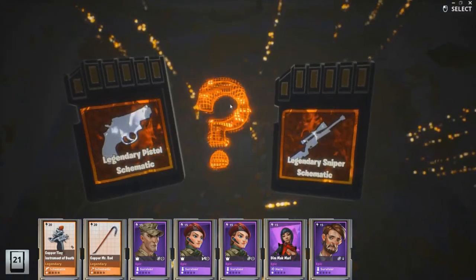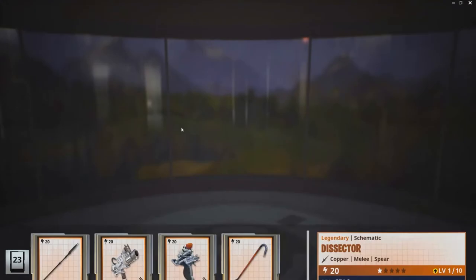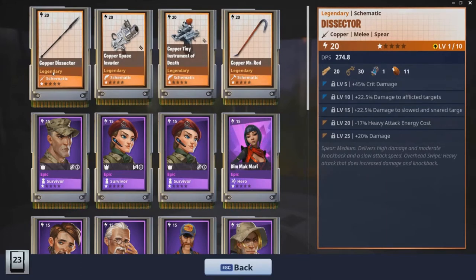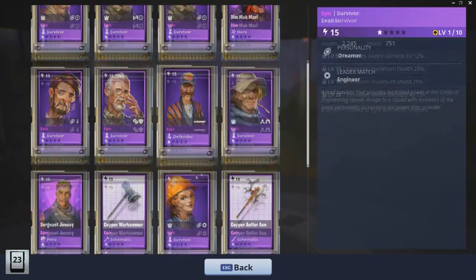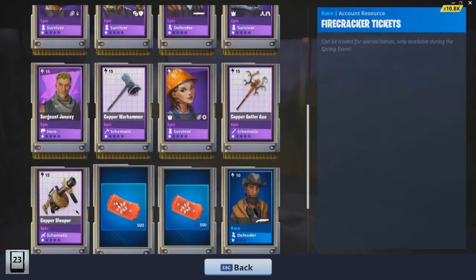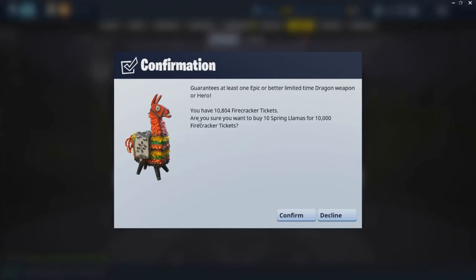I got the legendary mini instrument of death. Pistol and sniper again — we'll go pistol again, maybe I'll get something different. I got the invader space gun — the space invader. So my legendaries from this were the copper dissipator, which I think is the blood letter opener's highest form, the space invader, the tiny instrument of death, and copper Mr. Red. And then I got absolutely jack-diddly-squat for epics — two clubs, a bunch of survivors, two heroes, and a grenade launcher, which I guess is good. Now we're opening up ten spring llamas — here comes the part I've been waiting to do a video on for literally forever.